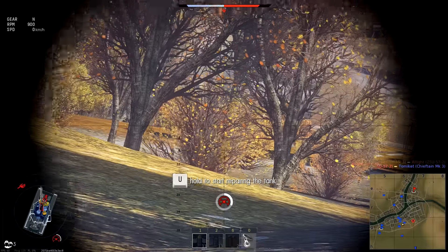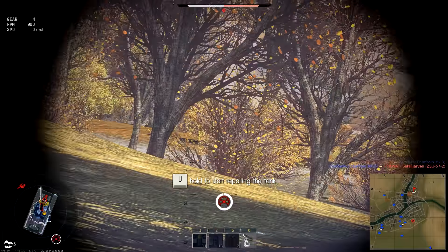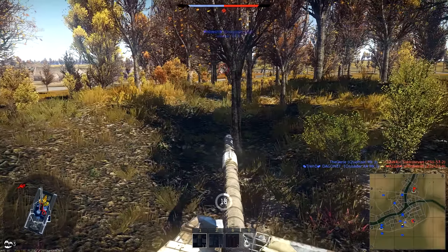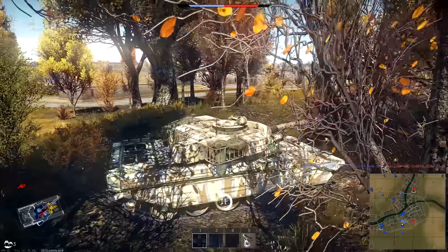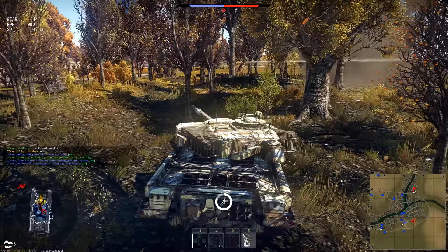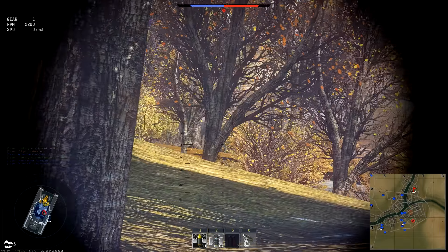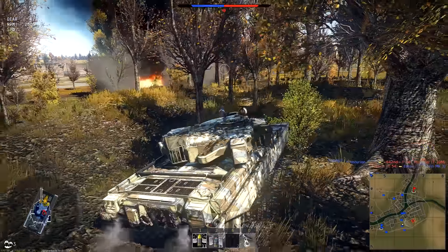Choose long-range engagements. HESH is a very slow velocity round — you can lob it over buildings. There is a trick with the Chieftain that Miles taught me: shoot your machine guns. The coax — I think it's a 14mm coax — has the same trajectory as the HESH rounds. So if you're hitting with your machine guns, you will hit with your HESH rounds. You don't even have to range it — just hit them with the machine guns first, and then fire your main gun.